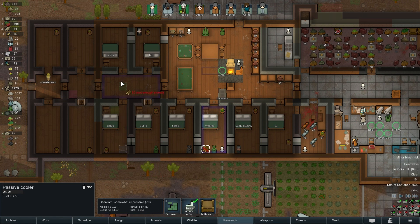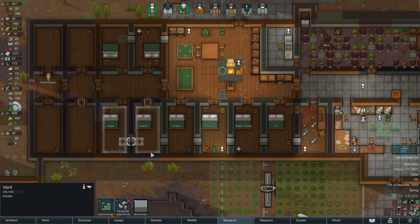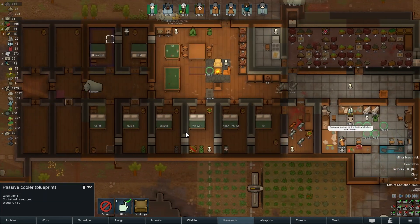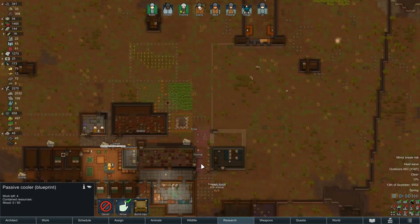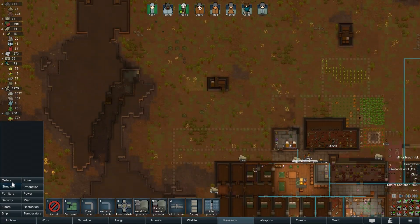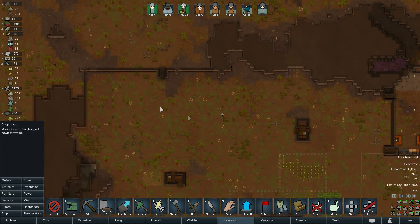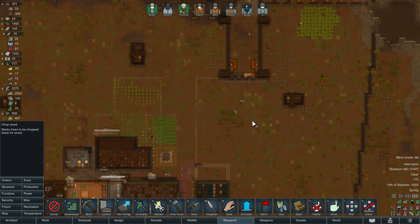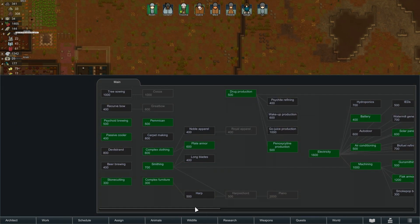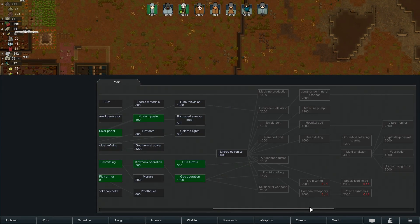That needs to be opened. Need to build more vents here. How much wood have we got? No wood at all, wonderful. Of course we haven't - why would I have spare wood. Come on, we need some chopping people.